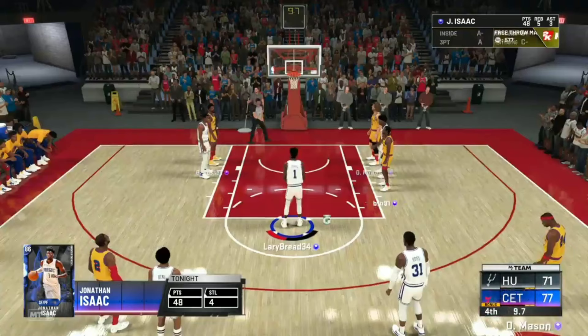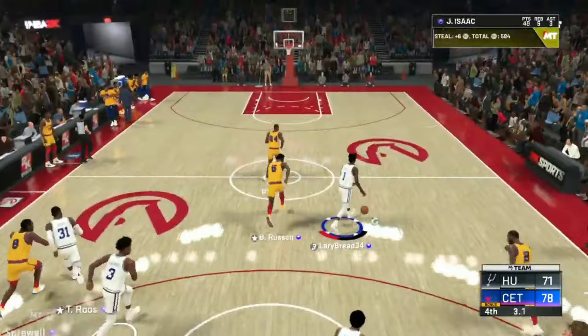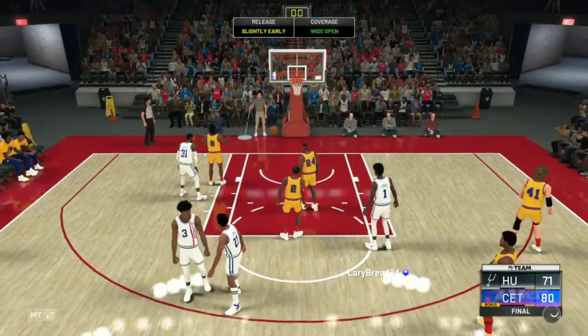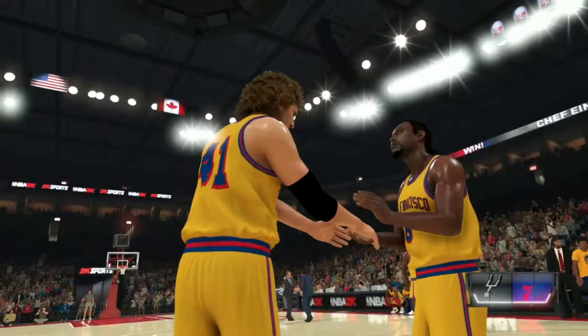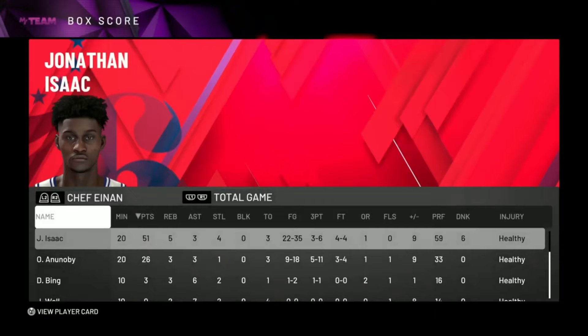We're going to end this game with 49 points — let me get 50! Isaac all the way — bam! That's the game, 51 points for Jonathan Isaac! This card is crazy. I have never seen a Sapphire this good. 51 points, well over 50 percent from the field, four steals, only three turnovers. You gotta get this card. He might not make my final team but he's a really good player. That's it guys, hope you enjoyed — till next time!